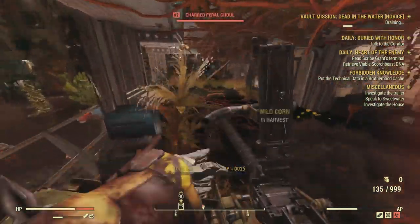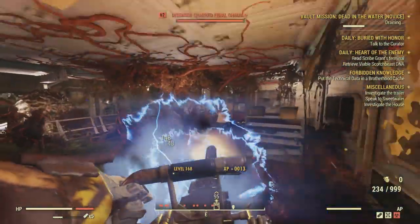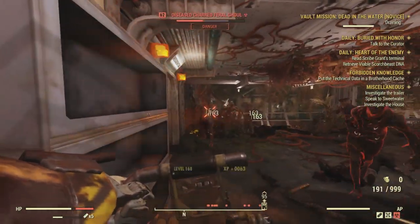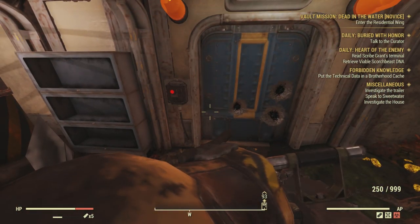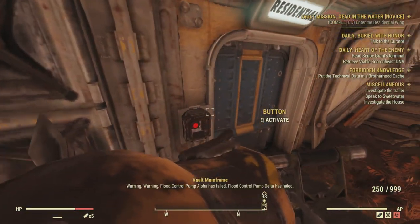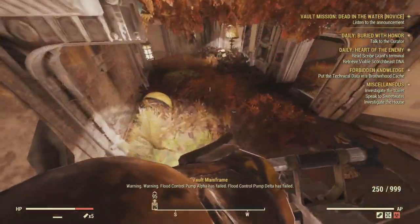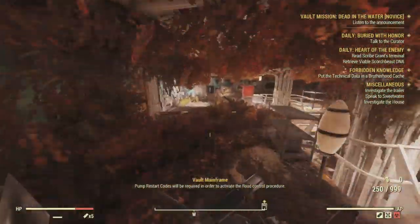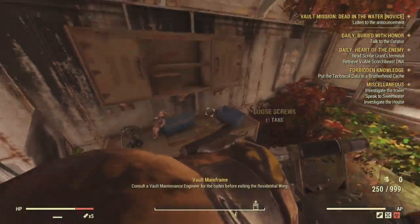Second thing: clearing out the pipes of each section is really important. When you clear out the pipes and then start finishing off the enemies, they will stop respawning. So if you are playing on Novice Difficulty and you just want to complete it to get the Vault 94 steals, you can clear out the pipes, then clear out the enemies, and then take your time with each of the puzzles without having to worry about enemies killing you. You can do it one by one systematically — clear out the pipes, clear out the enemies, and then go do the puzzles.